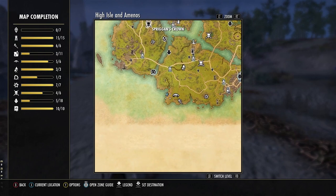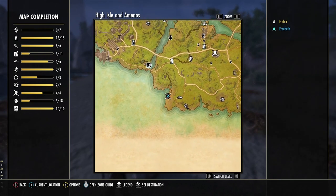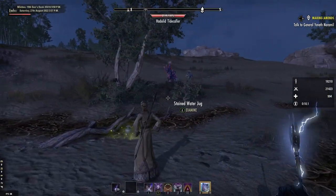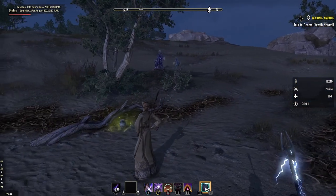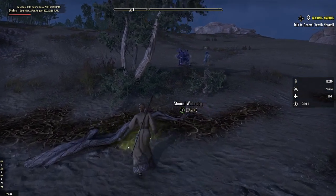Next we'll travel to the southern parts of High Isle. Clay Cooling Pitcher can be found west of Spriggan's Ground, a striking locale close to the shore. The lead is waiting for you under roots next to a lonely tree watching the ocean.